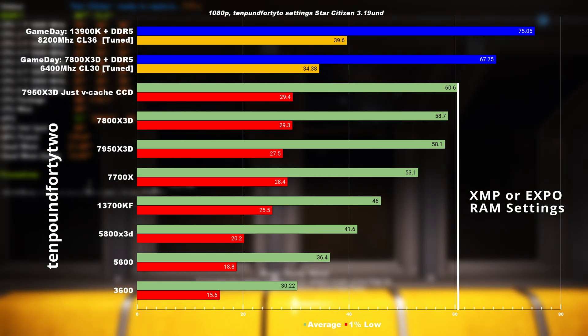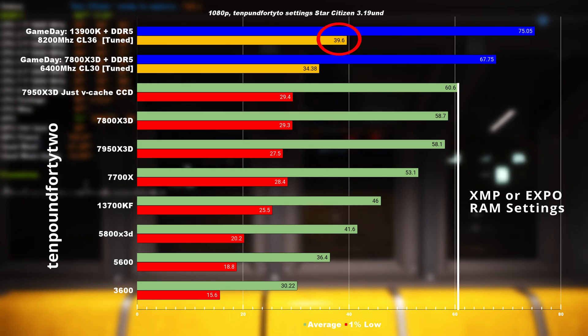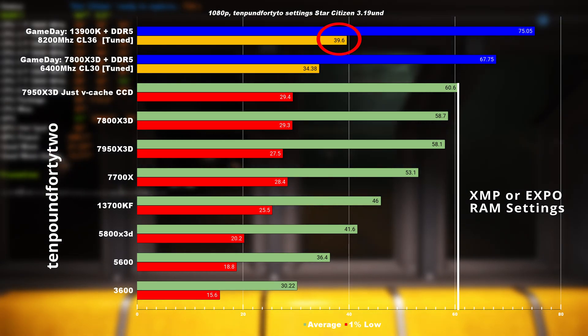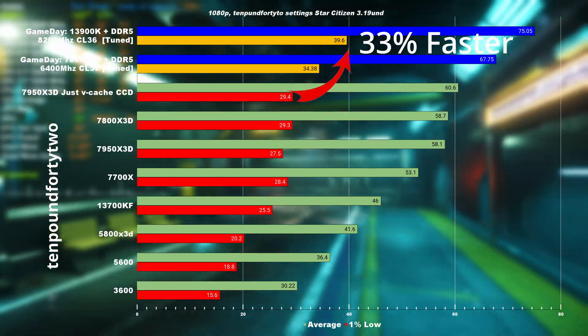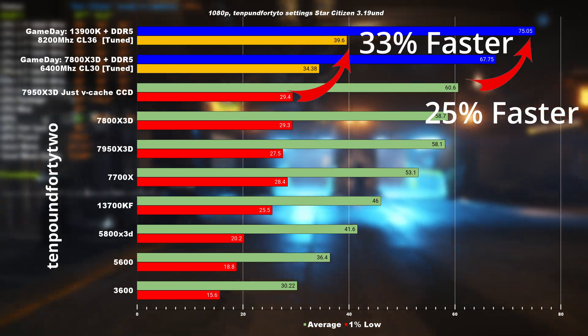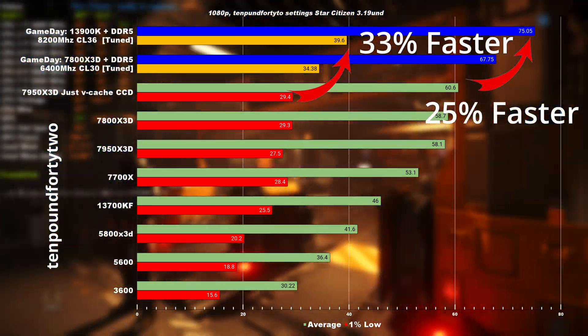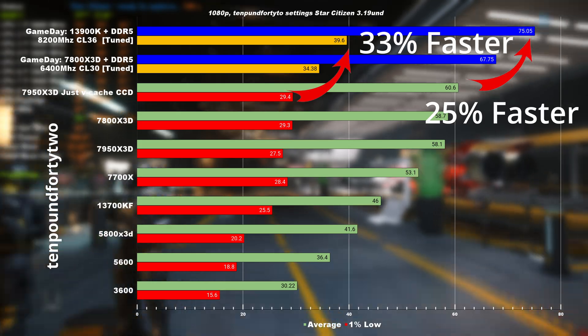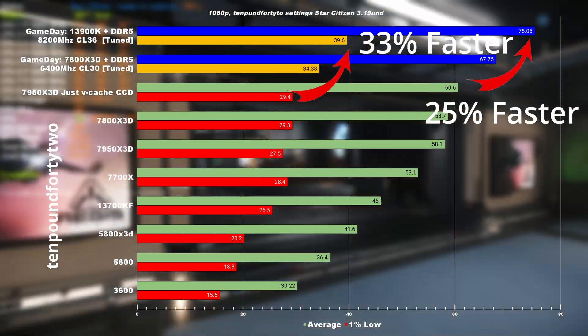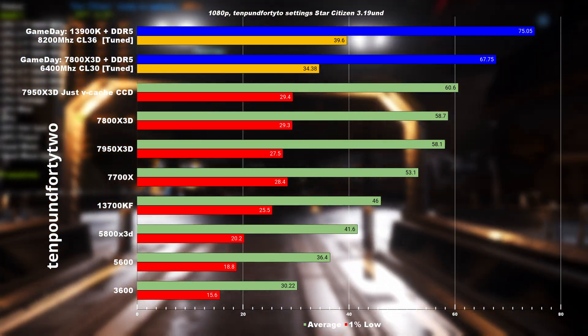You can see that the Intel system has almost 40 FPS on the 1% low. When you compare that against the 7950X with the Vcache CCD only enabled — which is the most optimum setting — the tuned Intel system is 33% faster in the 1% lows and 25% faster on the average. It's only when the 7800X3D system that I own is tuned that it comes close to catching up with the Intel system.